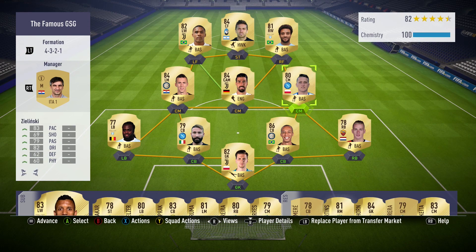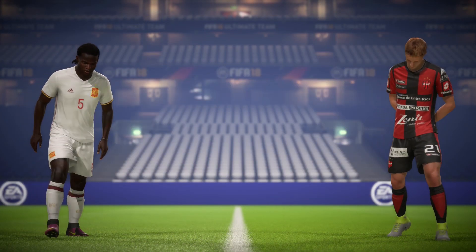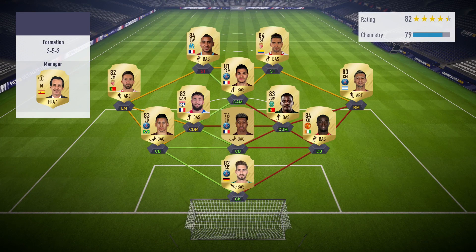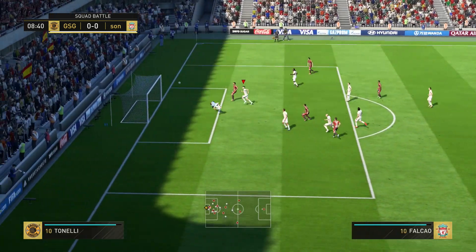I was also thinking about picking up Hamsik because he has the 5-star weak foot, but he was quite expensive — over half of my remaining coins. So I didn't really want to pick him up; it's nice having coins sitting around to figure out what to do with them.